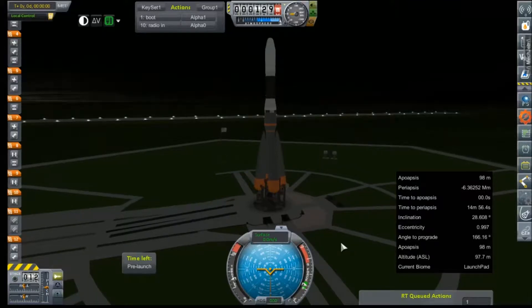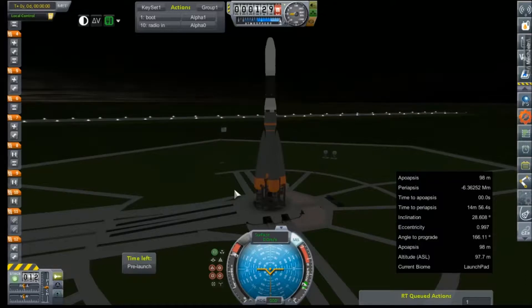Welcome back to Kerbal Space Program RP-0. We are here in a simulation out at the launch pad with our RA-9 with the Norseman lander on top. We're going to do a full systems check — get it up into orbit, make sure that the orbiter works fine, make sure that the de-orbit stage works okay. We probably won't get all the way through re-entry due to the time constraint, but the important parts are all about what we can do when we're in orbit of Mars. Let's get the show on the road.